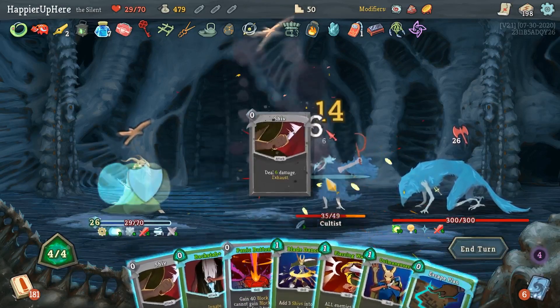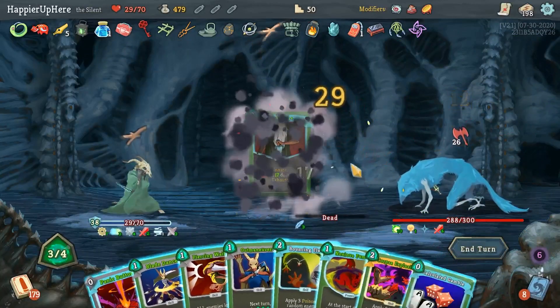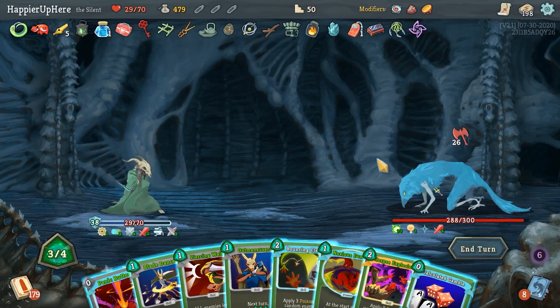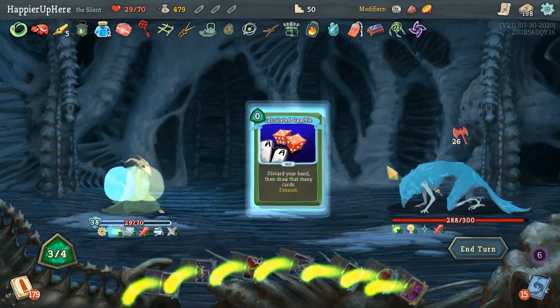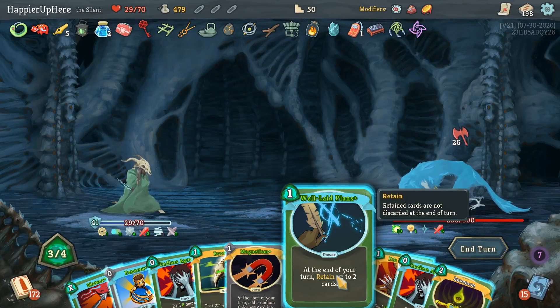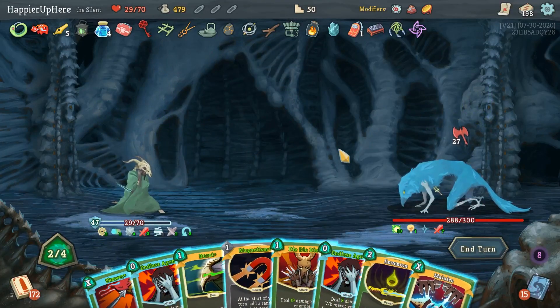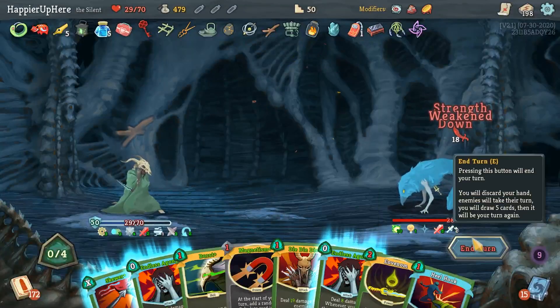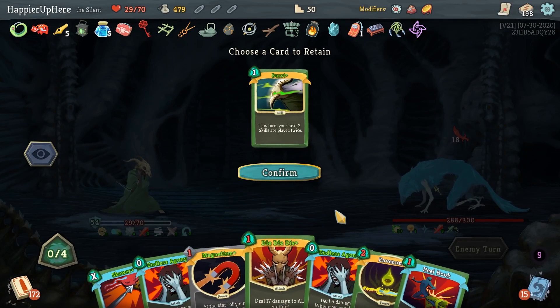Shiv, Shiv, Shiv, another Escape Plan, Dagger Spray, Backstab - should have played the Corpse Explosion first, but I don't think it makes a huge difference. Let's do Calculated Gamble, then Well-Laid Plants. Panacea gives me a Malaise - that's a good start. I can Burst the Malaise too - let me just do Malaise then. For next turn I'll keep the Burst and the Skewer.